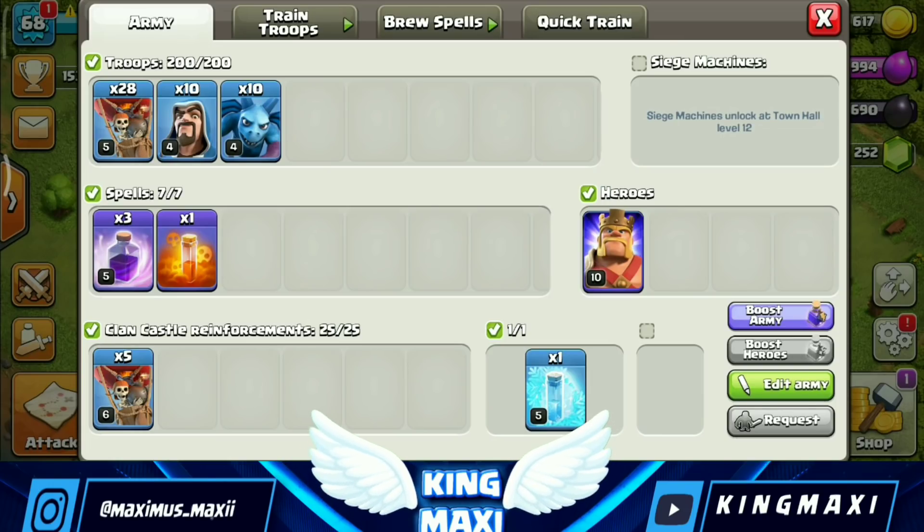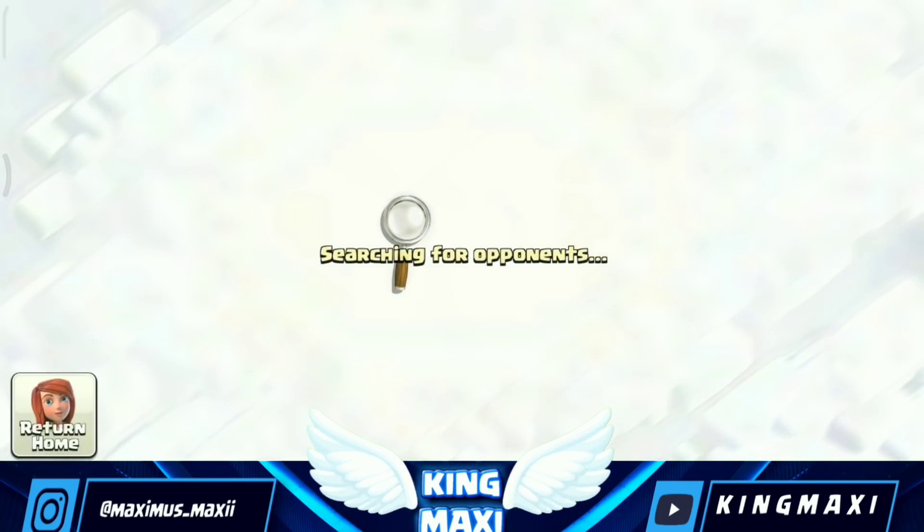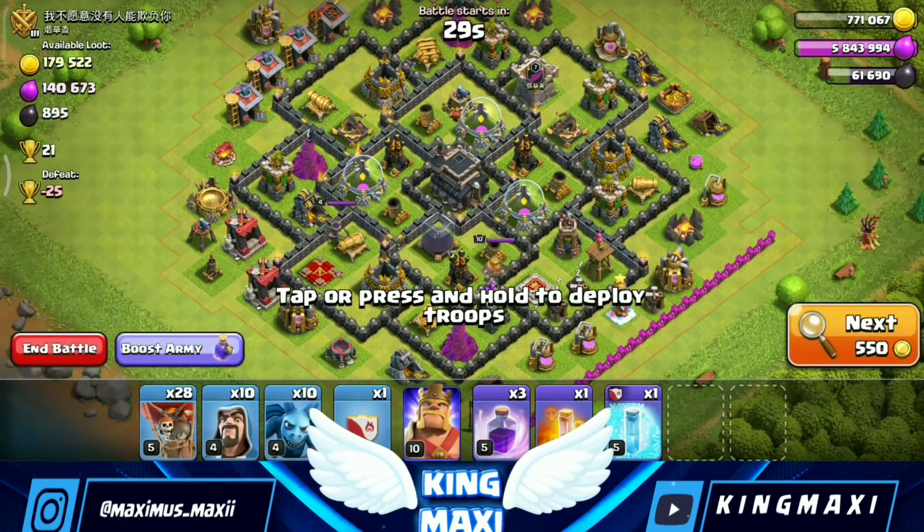First, we have army composition. We have 28 Balloons, 10 Wizards, and 10 Minions. We have 3 Rages and 1 Poison. We have 5 level 6 Balloons. We have a level 5 Freeze Spell and a level 10 Freeze Spell. Let's go for our first attack.